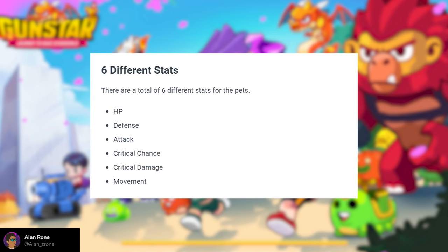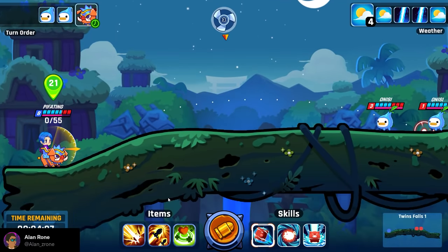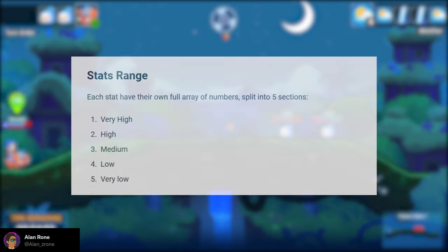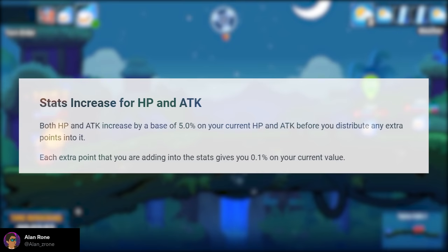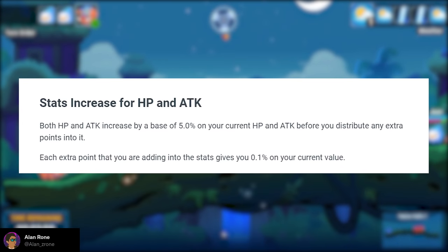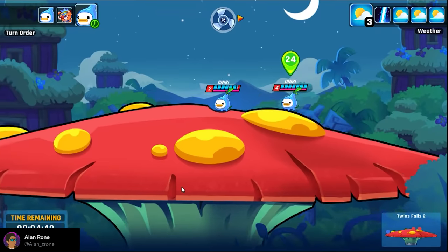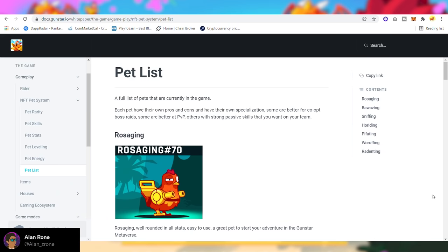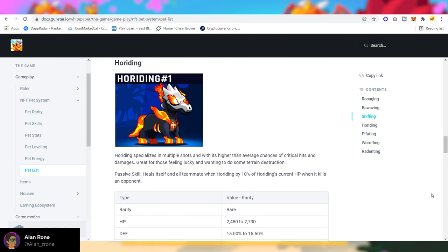Each pet has 6 basic stats: HP, Hell Point, Defense, Attack, Critical Chance, Critical Damage, and Movement. Movement is how far you can move per turn — not that important. These stats also have their own ranges, making the pet system really diverse. When leveling up your pets, the base HP and 3 skills will be increased by 5%. Other stats like Defense and Critical Chance will have their own points to be added later. Each pet type has detailed data and damage ranges available in the white paper, but I'll give you an overview.